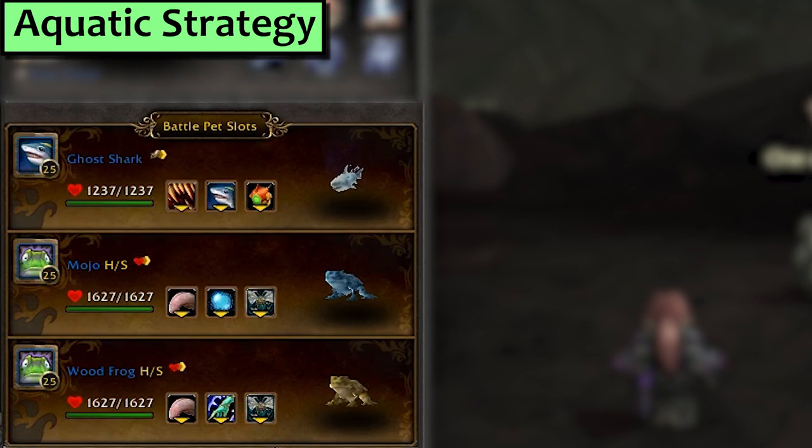Next we'll do Aquatic. I'm using my Ghost Shark with Huge Sharp Teeth, Blood in the Water, and Dive, and then a Speedy Frog with Tongue Lash and Swarm of Flies. By speedy I mean over 281 speed, which can be tricky to find in a frog. Mojo is an easy pick since he will always be fast enough.